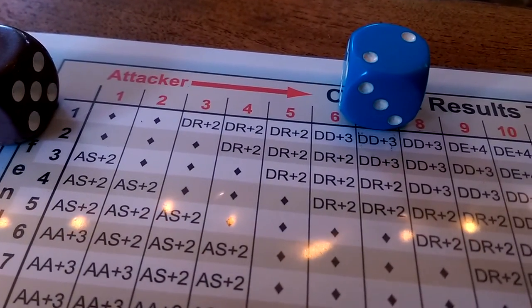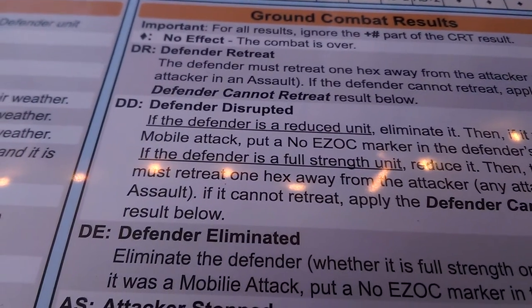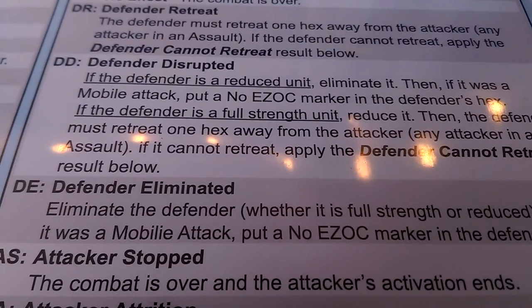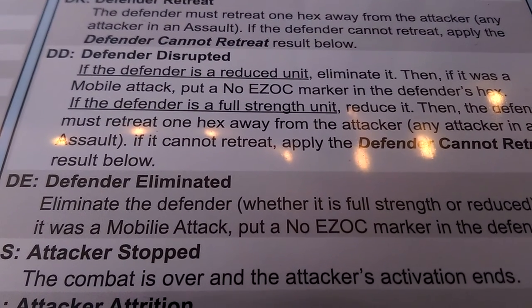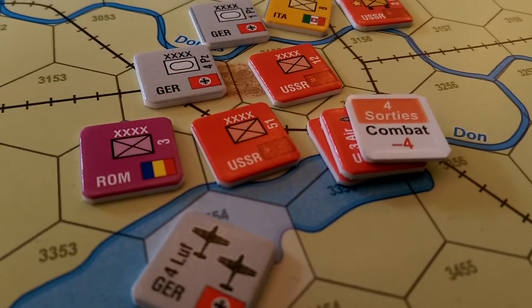Not a good roll. DD. DD means that we're defender disrupted. He is a full-strength unit, so we're going to reduce him, and then he has to retreat. He can't retreat, so he's eliminated. Is that correct? I think it is.